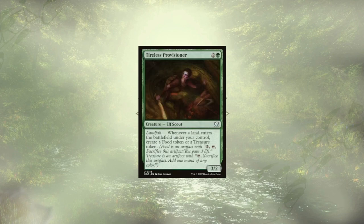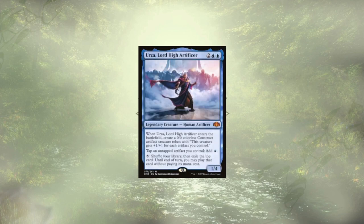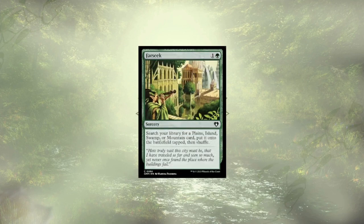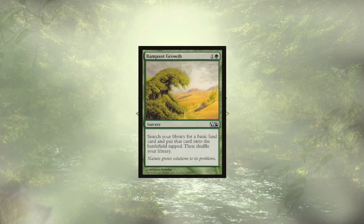Tireless Provisioner is here to combo off hard with Kodama of the East Tree, but should be getting us at least one treasure per turn. Topiary Stomper is also grabbing us lands on ETB, and although they'd be a little weaker as a food golem, we love them just the same. Urza, High Lord Artificer, is creating some powerful constructs on ETB and allows all of our artifacts — which includes all of our new food golems — to ramp us. Then we move into some more traditional ramp in the form of Cultivate, Farseek, Kodama's Reach, Nature's Lore, and Rampant Growth.